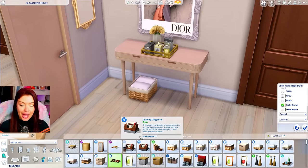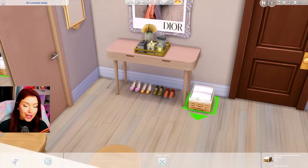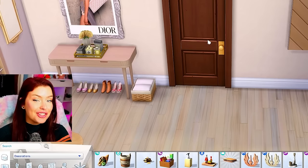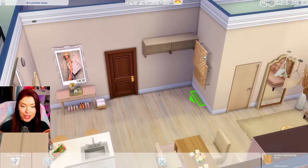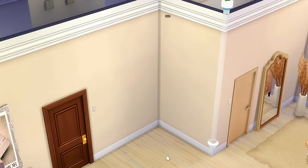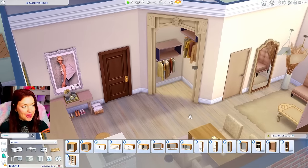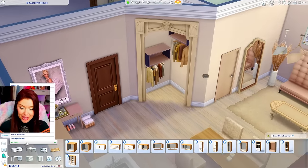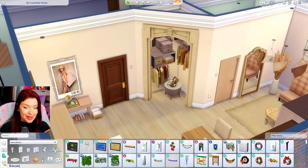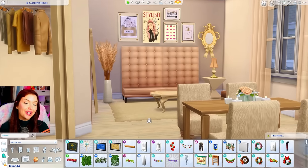I'm adding a little bit more clutter — like I want to add some shoes at the front door. This sim is clearly very invested in fashion; maybe they can be a fashion designer or artist. We're definitely going to reflect that when we go into the bedroom. I can't change this dark brown door, but maybe at the front here it would be cute if we built up like a walk-in closet. Maybe even put it on a diagonal, bring the wall out like that, add an archway, and our clothes can go in here. I really like the archway from High School Years — I think that looks cool. Our front door area is looking cute.